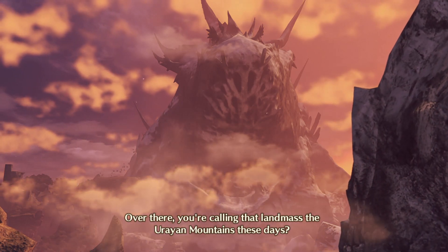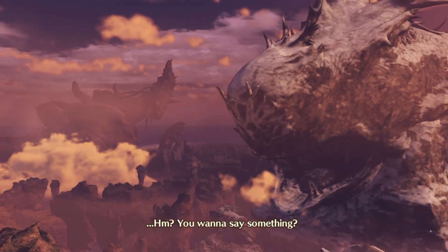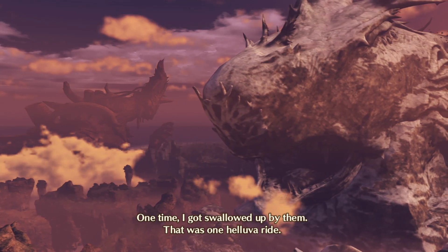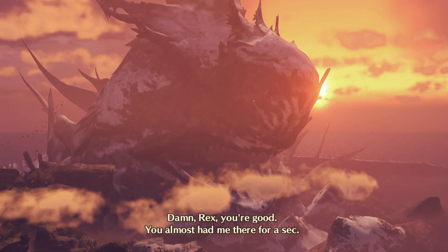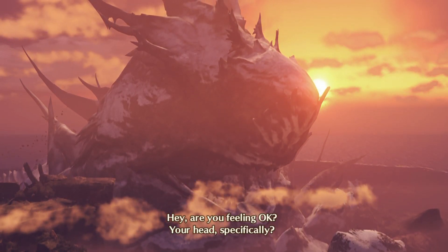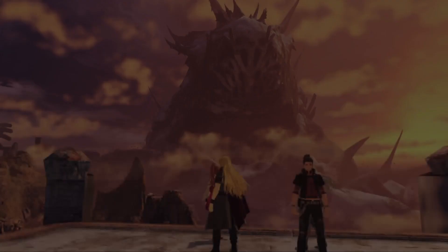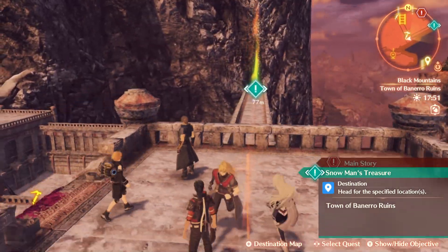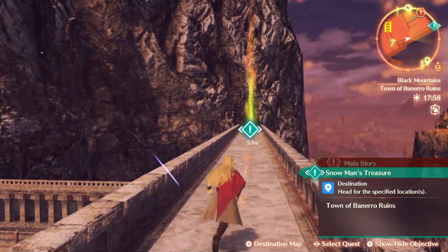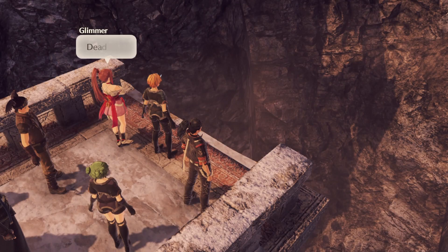'Over there — you're calling that landmass the Orion Mountains these days?' 'Yes, that's right.' 'Mountains... you want to say something?' 'No, just reminiscing a bit. One time, I got swallowed up by them. That was one hell of a ride.' 'Damn, Rax. You're good — you almost had me there for a sec.' 'Oh, a joke. I get it.' 'Hey, are you feeling okay? Your head, specifically?' 'Lay off me. I guess it does kind of sound like a fever dream.' That was from Xenoblade 2 — Rax, Pyra, and the rest of the game's cast got swallowed by a titan and journeyed into Alrest in the belly of the beast. We're already there — just a dead end ahead.